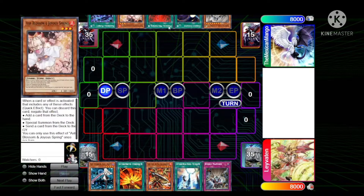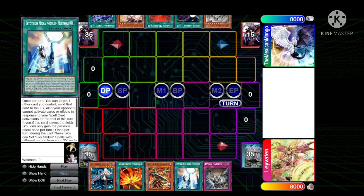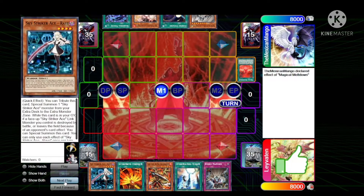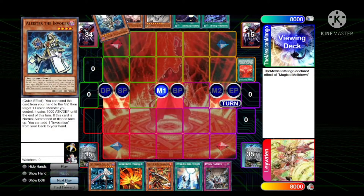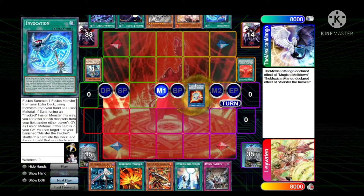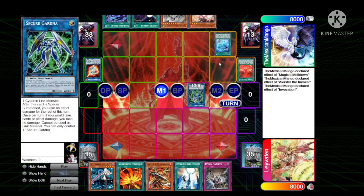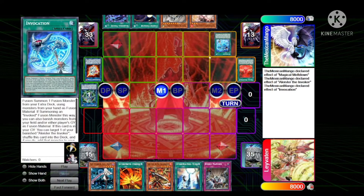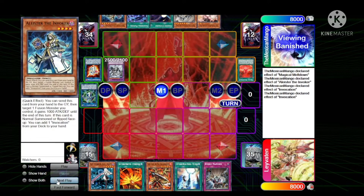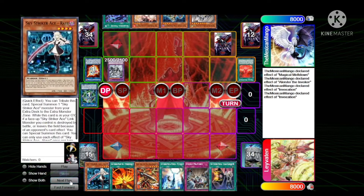Opening hand for Mango is Shaddoll Fusion, Ash, Meltdown, Cosmic, and Fleur-de-Lis. Levy opens up Raye, Afterburners, Weakness, Multi-Roll, and Evenly Matched. Mango's gonna start off with Meltdown, getting Aleister, combos Aleister effect, get Invocation, go into Almiraj, Secure Gardener. He's not opting into the Majestic link monster going this route. He's gonna use Invocation, Aleister for Mechaba, Invocation effect, get back Aleister, then set the Cyclone and pass turn.